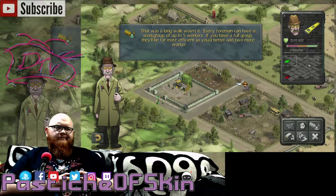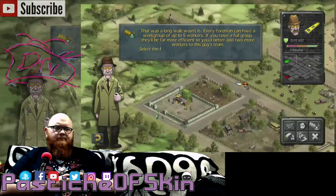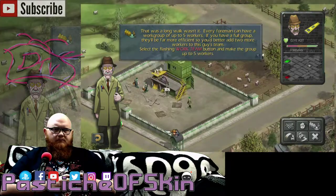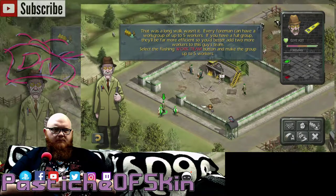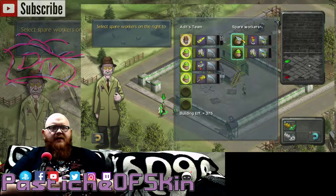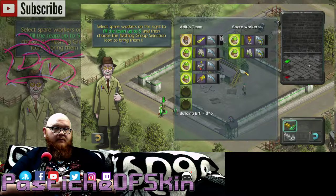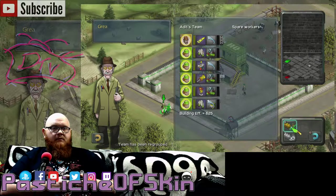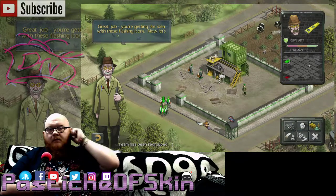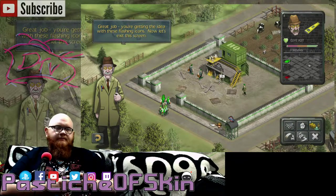Every foreman can have a work group of up to five workers. If you have a full group, they'll be far more efficient, so you'd better add two more workers to this guy's team. Select the flashing work team button and make the group up to five workers. Just give him a couple of slaps and a tickle, and he'll be fine! Select the flashing group selection icon to bring them together. You're getting the idea with these flashing icons. Now let's exit this screen.